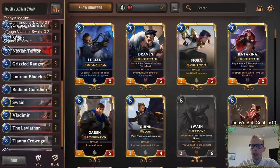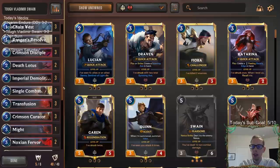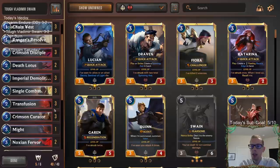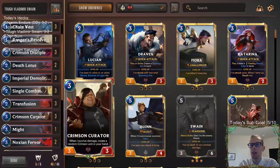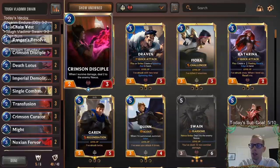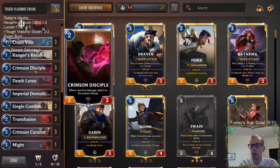Everything else are spells. You don't really need the four-plus mana spells right away. Keeping any individual spell — like Transfusion, Single Combat, or Nocturne Furor — none of those really matter that much if you don't have Curator, Disciple, and Demolitionist. Those are the three most important cards. Crimson Disciple is number one — the most important card in the deck. Having this and getting Chain Vest is really powerful.